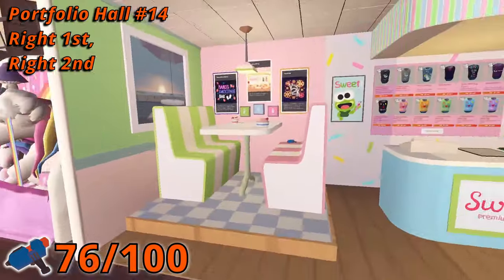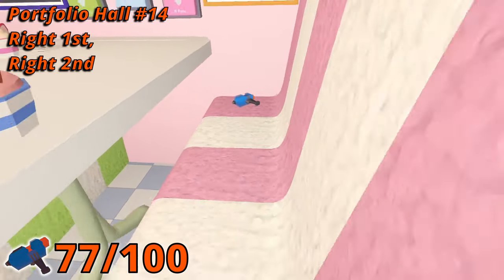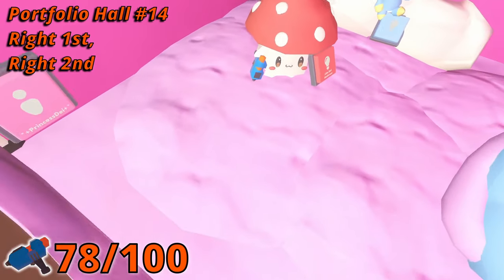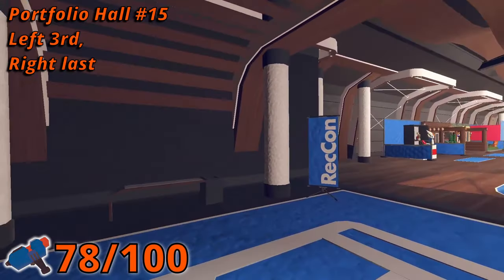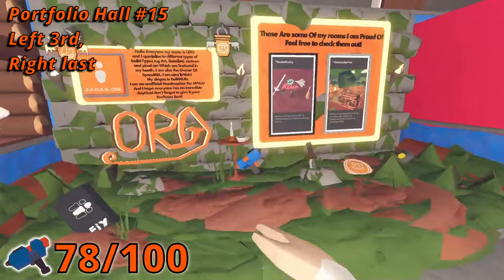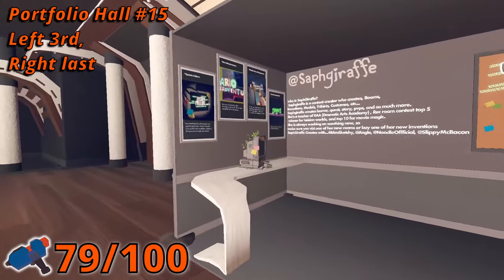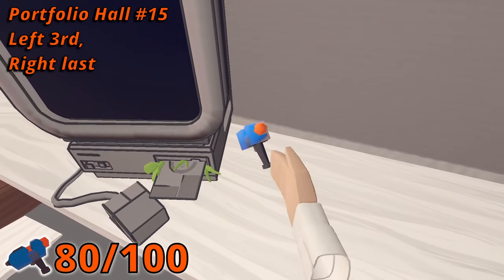In room 14, the first booth on the right has a Maker Pin on the first bench. And in the second booth on the right, there is a Maker Pin being held by a mushroom character. In room 15, the third booth on the left side, a pin is disguised as a bigger pin. Then go to the last booth on the right, and there is one hiding beside a computer.